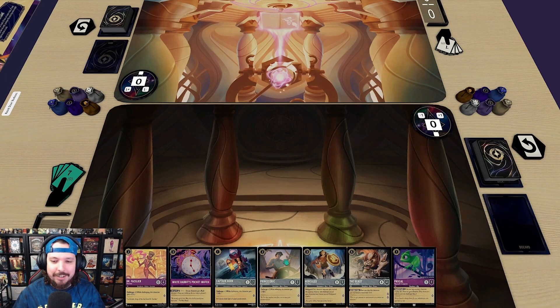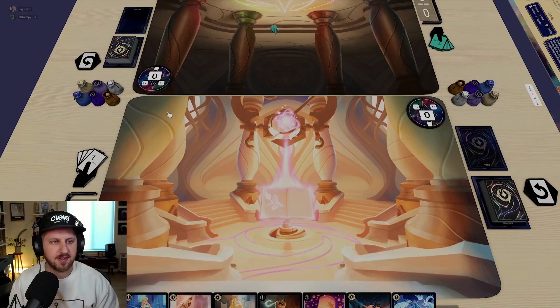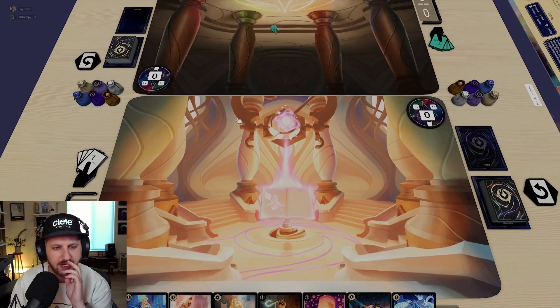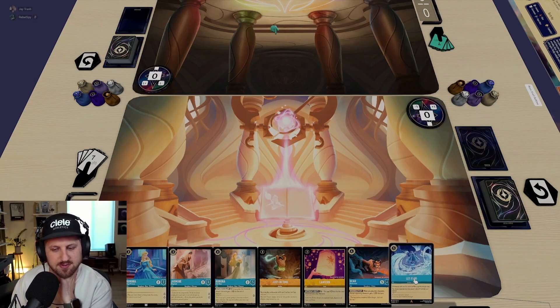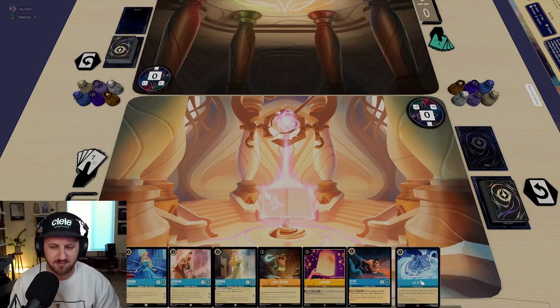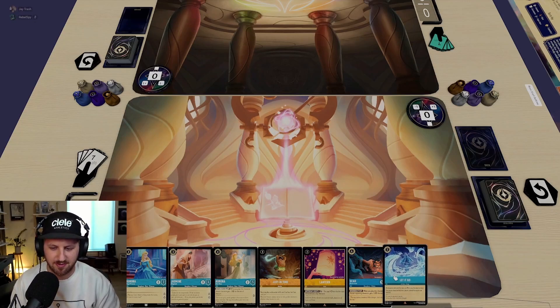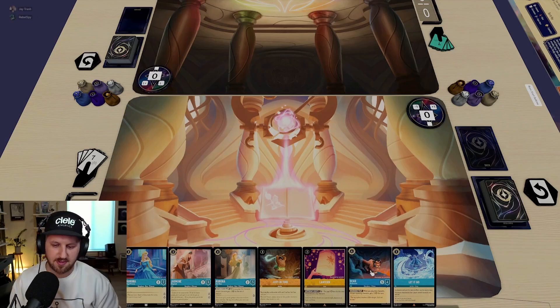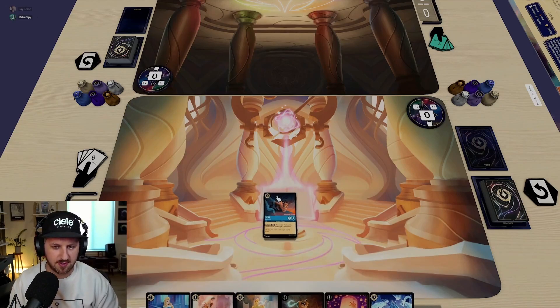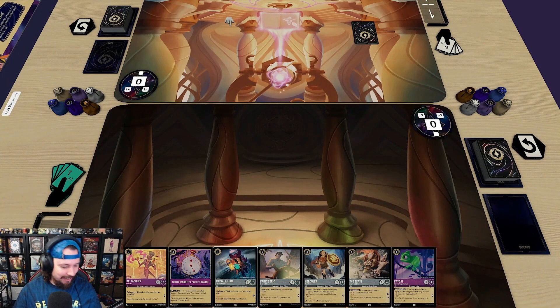Alright coach, you ready? I'm ready — you go first. What are we going to put in ink this turn? I don't think I want to put any super low cost cards since I'll end up playing those. He's playing Steel and Amethyst, so I'm trying to think if there's anything specific like Aladdin, Moana, or Mickey I'd want to save. I think we'll do Scar — that seems the easiest. I'll ink Scar and pass.